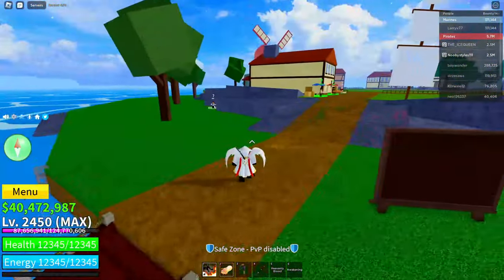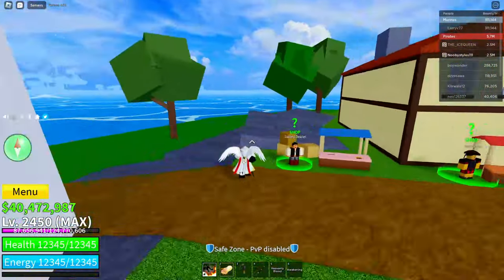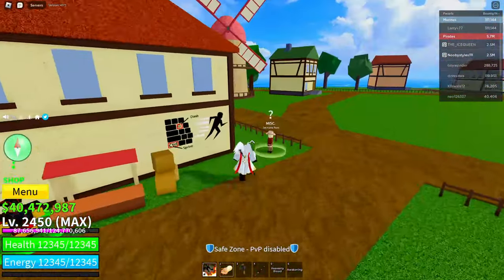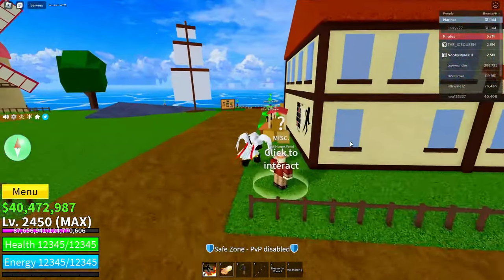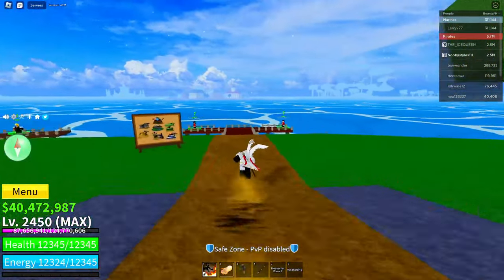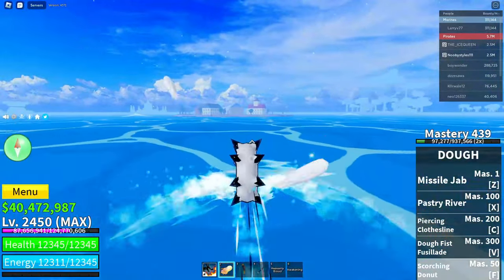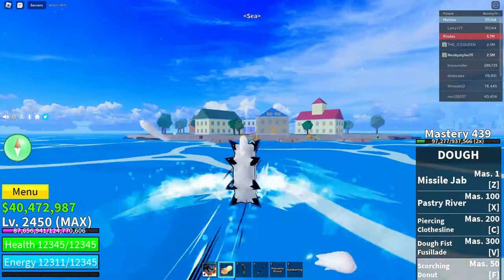After doing that, first off set your home point. If you're from the first sea and you came to the pirate strata area, set your home point here. I need to set my home point too because I was at sky islands before. So just set your home point.